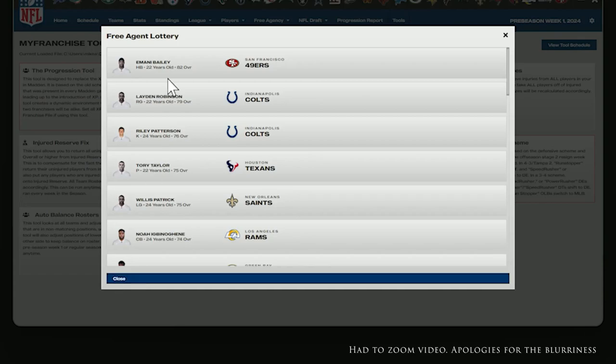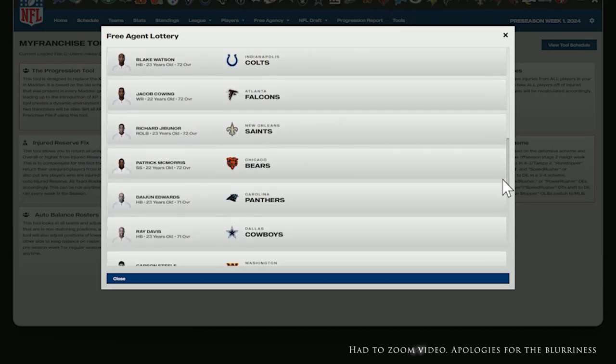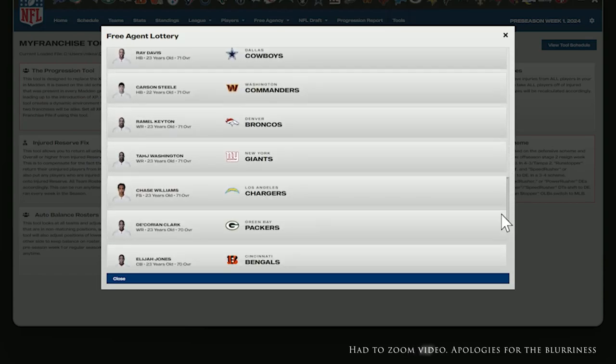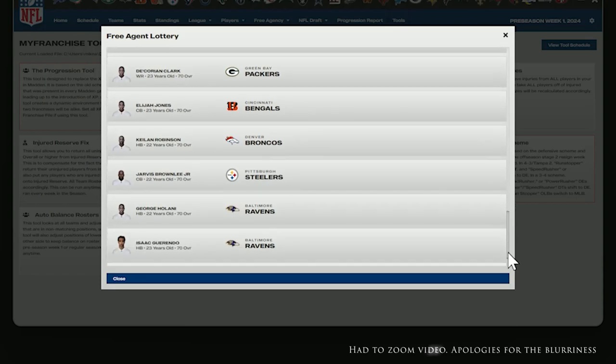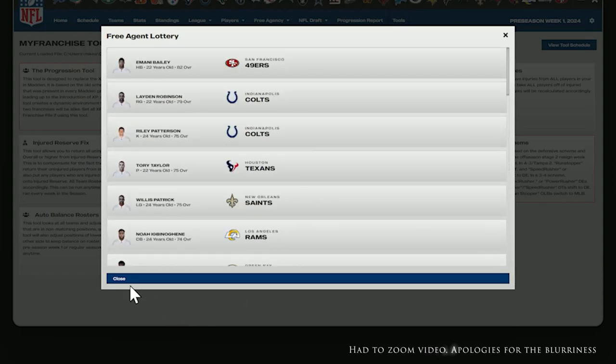We ran it and it shows the results. We did not get Amani Bailey - 49ers did, good for them. The Layden Robinson guard looked really good. There are no spoilers here because even if you had the same draft class, your progression will look totally different than mine. I'm scrolling to see if the Cardinals got anybody - I don't really think so. But that's how that works. Really, really cool utility.